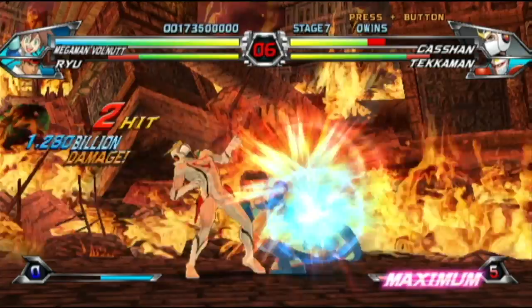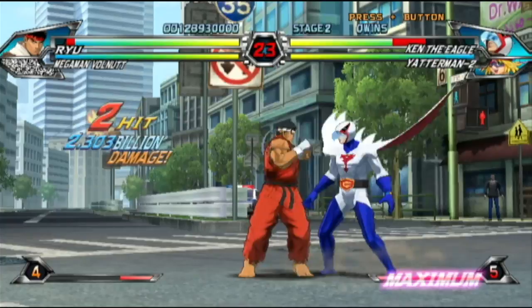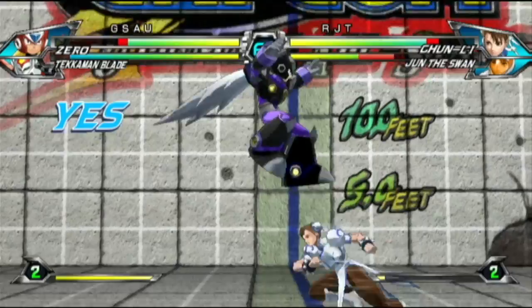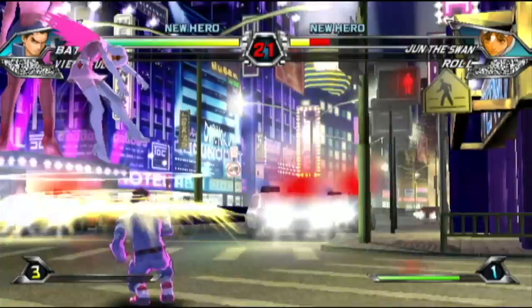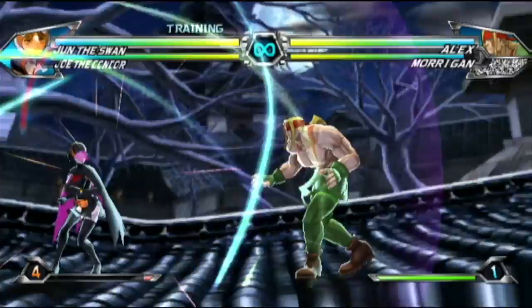The basic control scheme in Tatsunoko has been simplified from previous vs titles to now feature only four buttons — three for attacks and one dedicated for calling in your partner to assist. The game may seem less complex because it uses fewer buttons, but there's still depth for each character's moveset that belies the simplified controls. Combining d-pad and stick directions with button presses changes the nature of an attack, and the same applies to special moves. The attack button you use determines the direction or effect of an attack, or in some cases changes a move entirely.